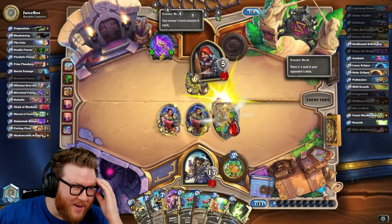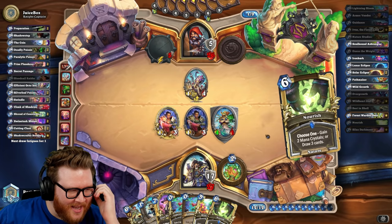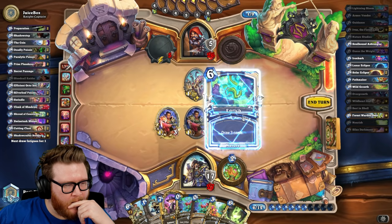So yes — it's very bad against anything that has 35 health. You have identified its greatest weakness: 34 health is unkillable. But it's actually working surprisingly well — it's just like an anti-aggro deck and stuff. It's kind of crazy how well it's working to just shut people down.